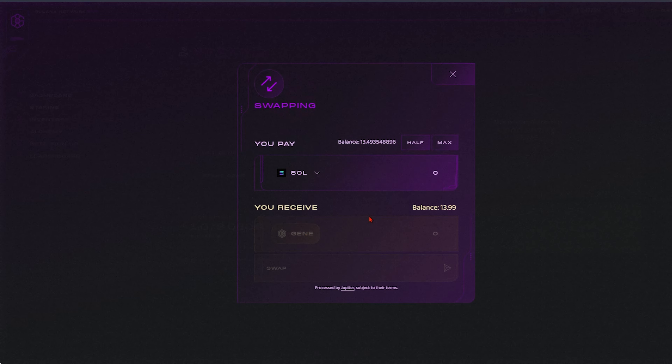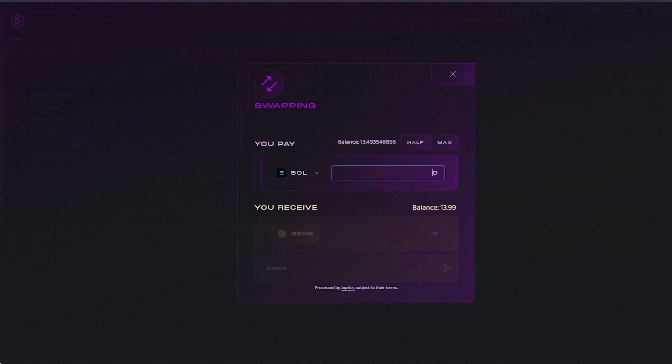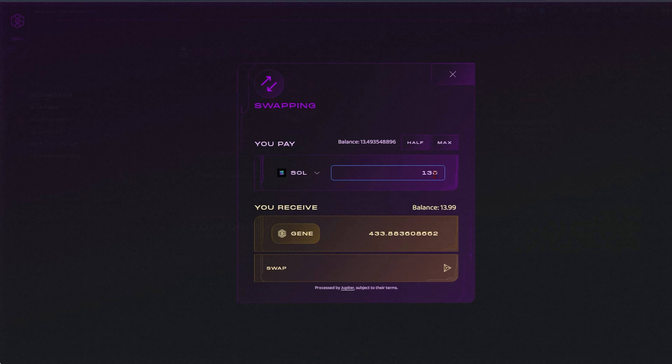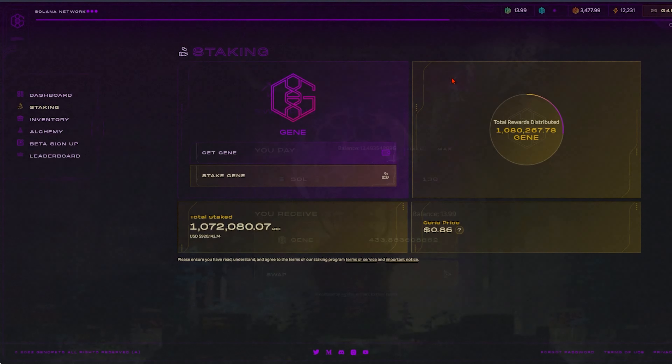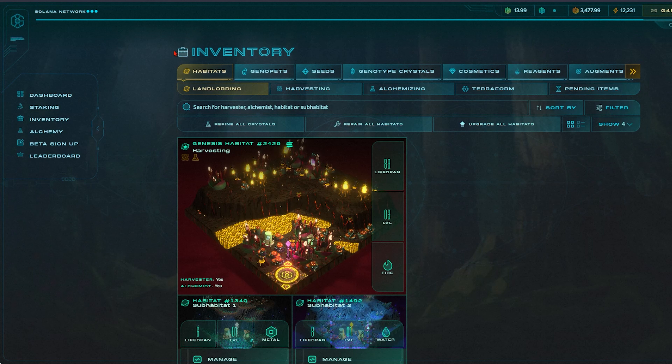Below the dashboard icon is the staking icon. Staking is quite self-explanatory — you can stake the native token GENE in the Genopets staking pool. If you don't have any GENE to stake, you can swap your Solana or any other Solana token and receive the GENE token itself. It is a steady and simple swap.